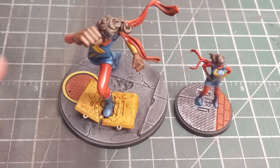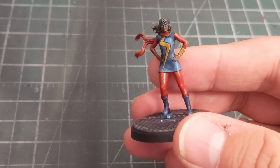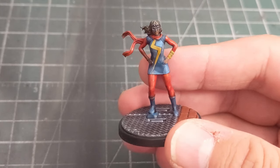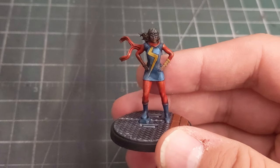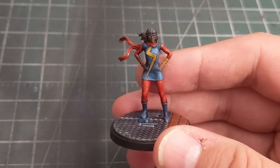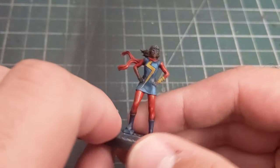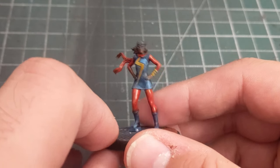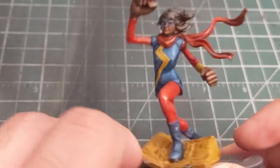With Miss Marvel all painted up, let's look at the smaller normal version first. She's all one piece, so assembly was super easy — it was really just a matter of picking a base she looked decent on. One interesting thing is she is a tiny bit smaller than some other MCP models, which is appropriate since she's supposed to be a teenager. The model itself has a somewhat dull pose — a classic superhero stance with not a whole lot going on and not many details to pick out for interesting painting opportunities.